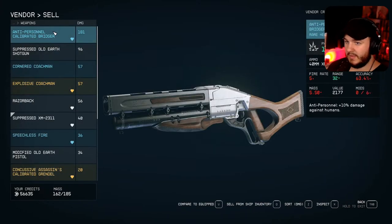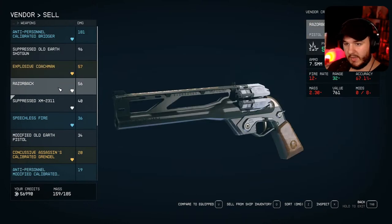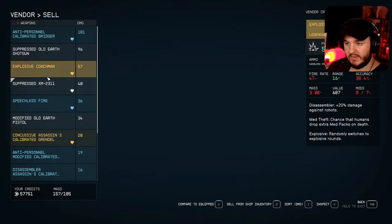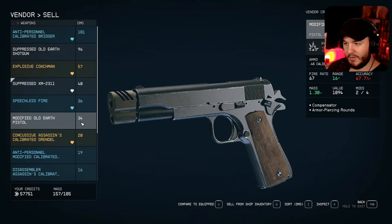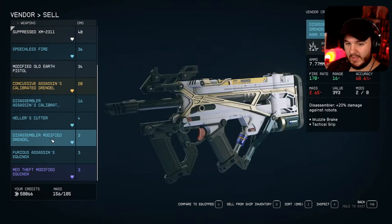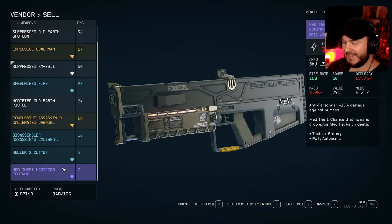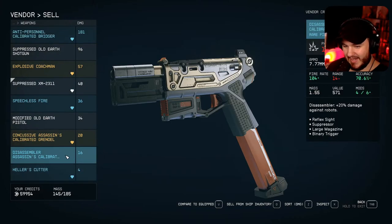I'll sell some stuff and get rid of the ones that aren't worth it. The Razorback I'm going to swap out. I feel like I'm never really going to use that. I'll just get rid of the Grendel — these things do 3 damage, it's not even worth it. If the modified Equinox does 3 energy damage, that's nothing — I'm just going to get rid of it.